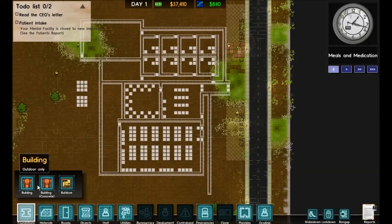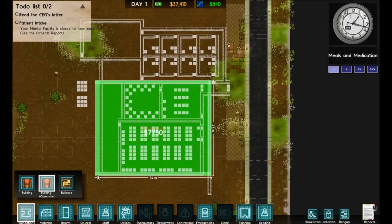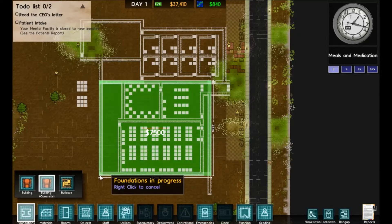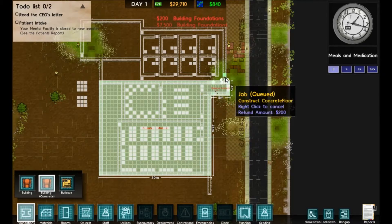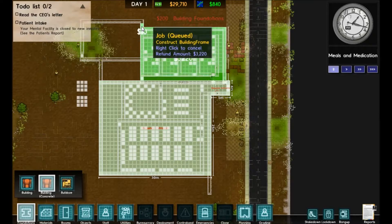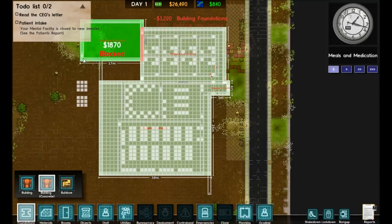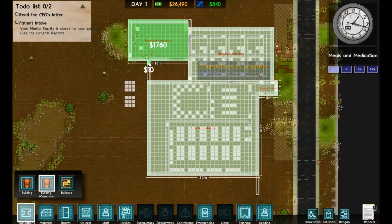We're going to start building our foundations — we're going to make a concrete foundation. This is a click-and-drag type deal where you just mark out your area and then your little guys will go fill that in. It builds a floor structure and all that kind of stuff. Looks like it was blocked by our other structure — I thought it should let me build over that but apparently I was wrong.